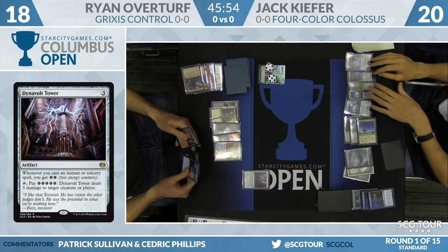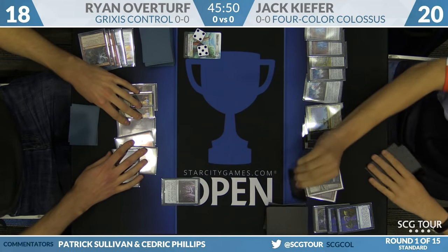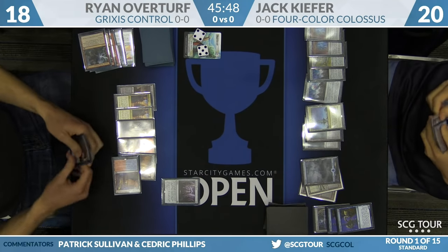Overturf has a bunch of shocks and Galvanic Bombardment — clears the cranes out. More importantly, he gets some energy for the Tower and is now up to 9 Energy.